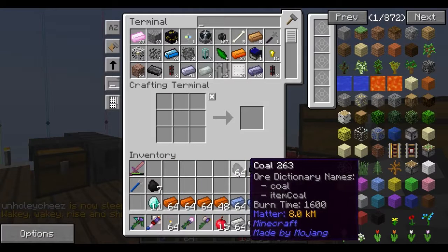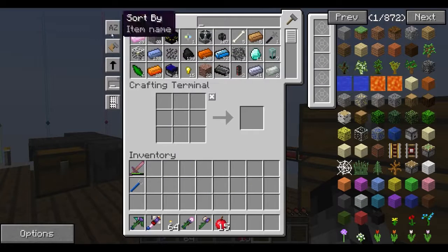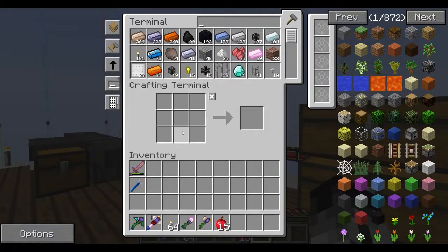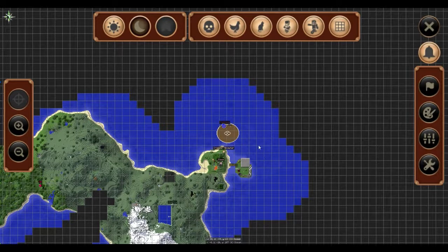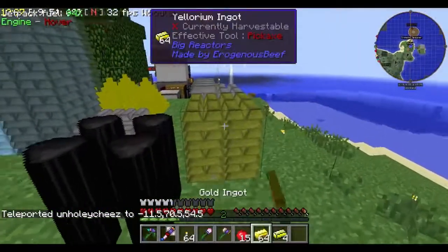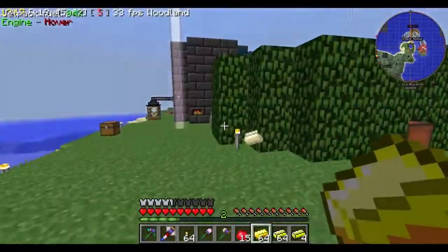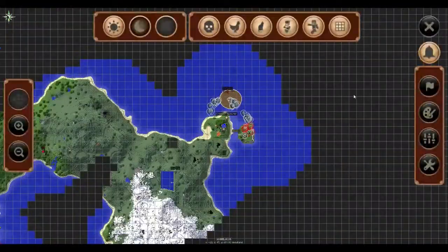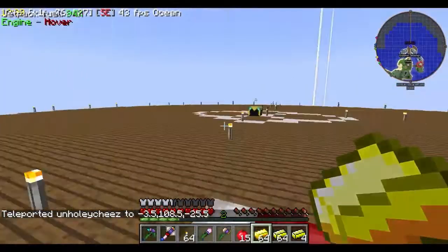Not the sword, not the sword — and not the wrench either. There we go, one full chest has been emptied into the ME system. We still have thirteen types left. Yay, okay.